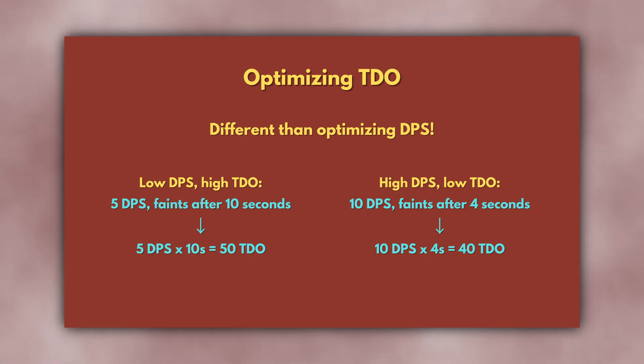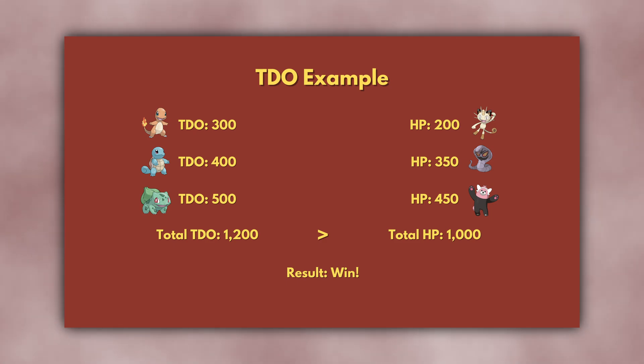Optimizing TDO is not the same as optimizing DPS. If a Pokemon has a DPS of 5 and lives for 10 seconds, this gives a TDO of 5 times 10, or 50. This is a higher TDO than a Pokemon that has a higher DPS of 10 but lives for only 4 seconds — a TDO of 10 times 4, or 40. To understand why TDO is the correct measure for PvP: if your opponent's team of 3 Pokemon has total health of 1000 HP, and your team has a TDO of more than 1000, then you win. If your TDO is less than 1000, then you lose. Time isn't a factor in PvP, so DPS by itself is irrelevant. If your TDO is high enough to beat your opponent, then you'll win.